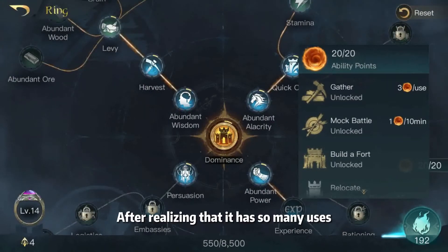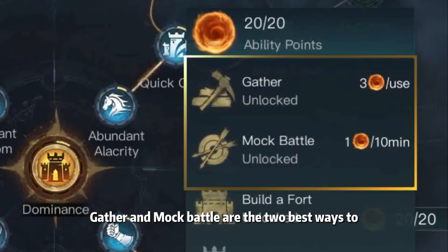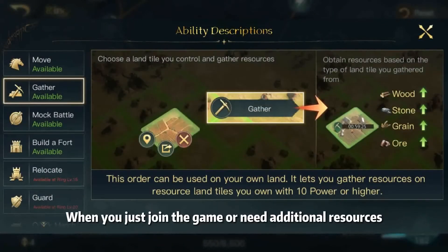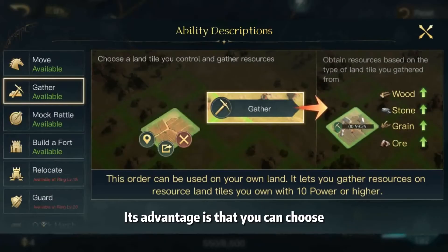After realizing that it has so many uses, are you already thinking about where to use your ability points? Gather and mock battle are the two best ways to consume ability points. When you just join the game or need additional resources, it is a great thing to spend ability points on Gather. Its advantage is that you can choose the type of resources you want to collect.